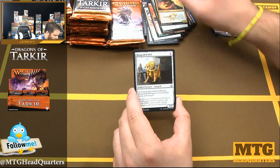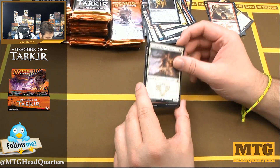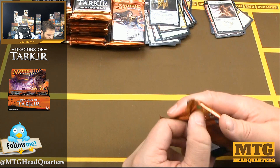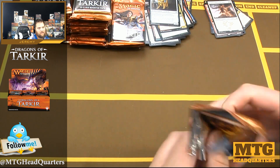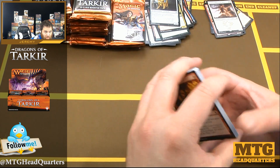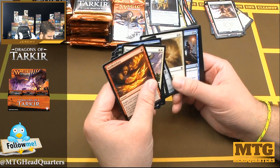Savage Ventmaw, Dragon-Loft Idol, and Anafenza — love this card. Something about the double-white two-twos... ever since White Knight. I don't care for white knights these days, if you know what I mean.